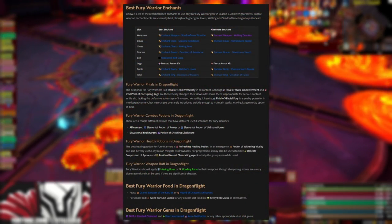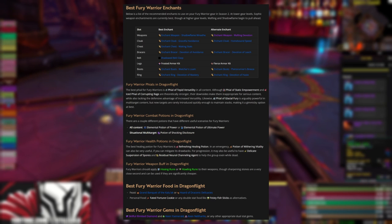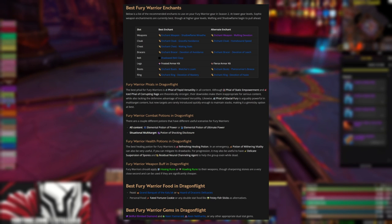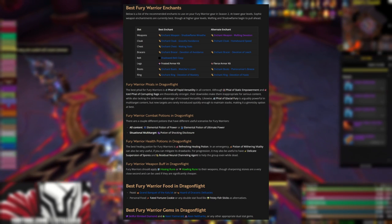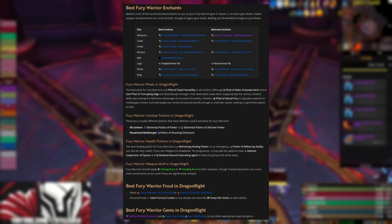Here's a list of all the enchants and consumables you should be using as Fury. The big change here is that we've got a new weapon enchant called Shadowflame Wreath. It's probably going to be pretty expensive because it's still pretty new, so if you guys can't afford it, just use the alternate Wafting Devotion.